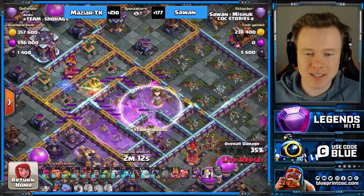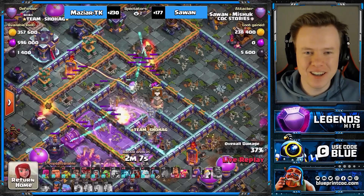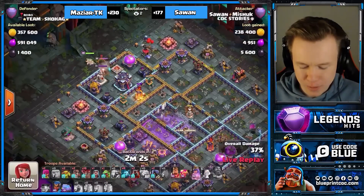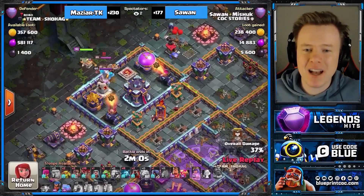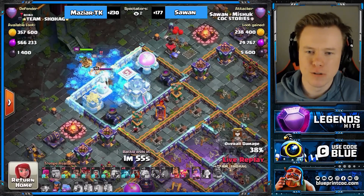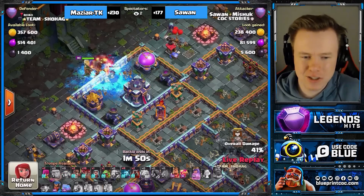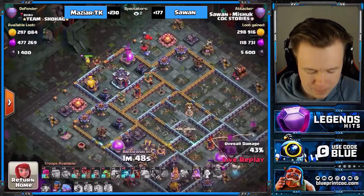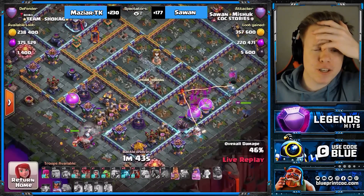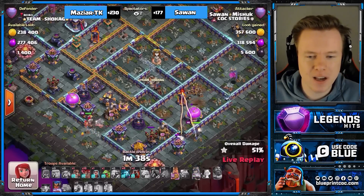Speaking of hacking, this base has been deleted. Poor Roro — he's even got a love heart in his name. How can you do this to someone with a love heart in their name? Just a queen and an ice gun to get the town hall. Did we get both defending heroes? Oh my word — we also got both defending heroes, which means we don't need any more headhunters or any of that.